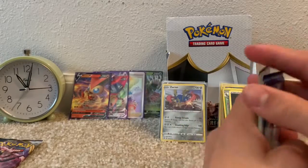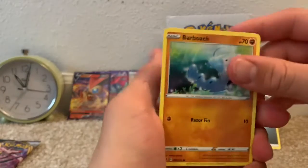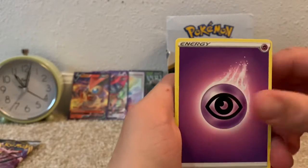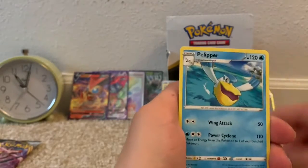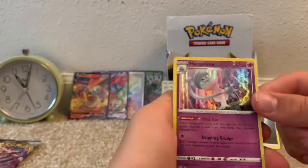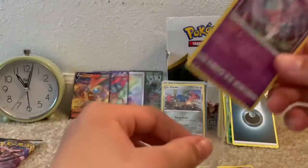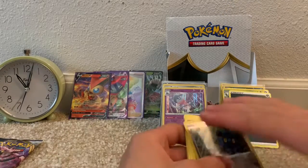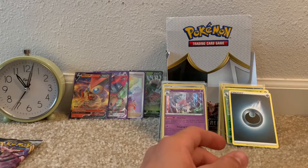Pack trick is four and two. We have a Barboach, Squovit, Applin, Tempel, Trubbish, Psychic-type Energy, Speed Energy, Pelipper, Polosand, Reverse Common Bronzor, and a Hatterene Holographic Rare. That is a nice pull right there — I believe either our fifth or sixth holo in the box so far.